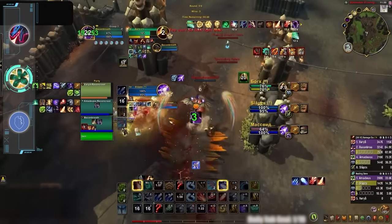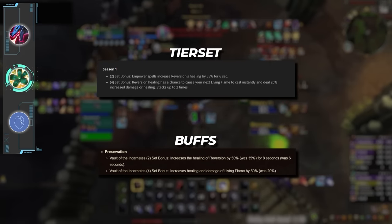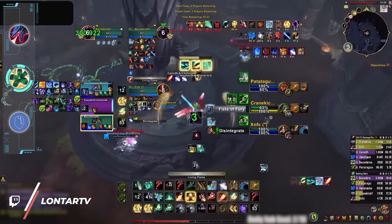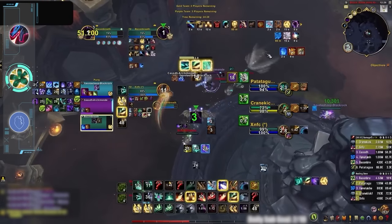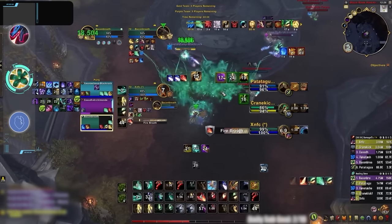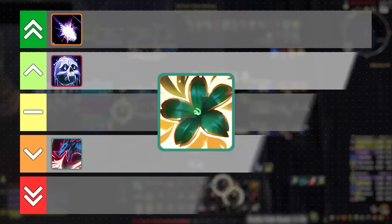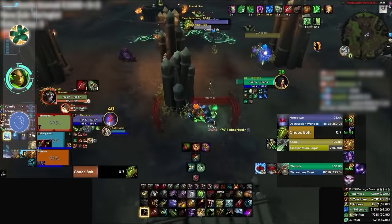For all of you Preservation Evoker mains, we have great news. The iconic season 1 tier set is making its return, which includes increased Reversion healing and those juicy instant-cast Living Flames. During the early days of this expansion, this single tier set defined Preservation Evoker by dramatically smoothing out their healing rotation. At the end of season 3, Preservation was already looking like one of the best healers, slotting into many top-tier 3v3 comps as the premiere offensive healer, and even making a lot of ground in solo shuffle after multiple buffs. Because of all this, Preservation will be our second spec going into the big winner category.